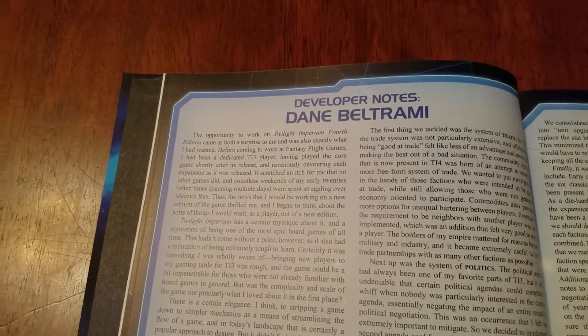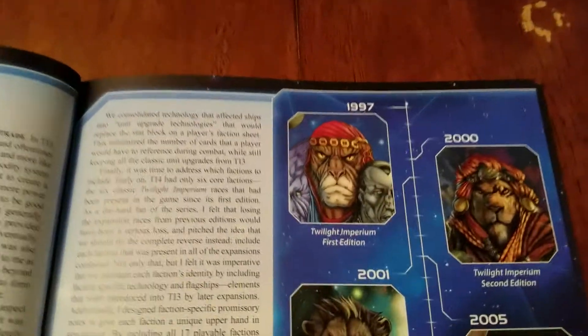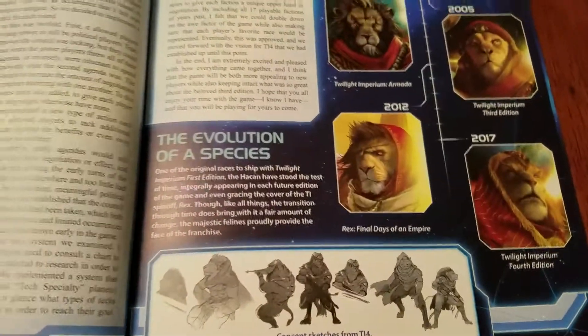Developer notes — we all know Dane, he's been answering all of our questions. How the plastic evolved, a look at the races, and specifically how the Hakan has evolved.